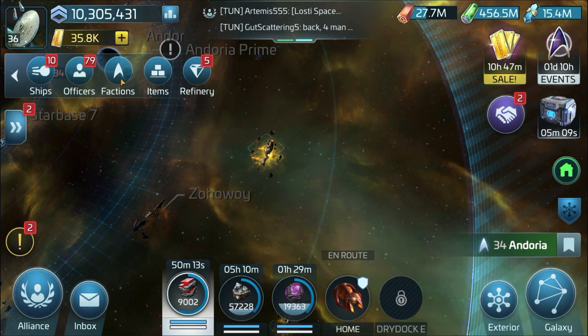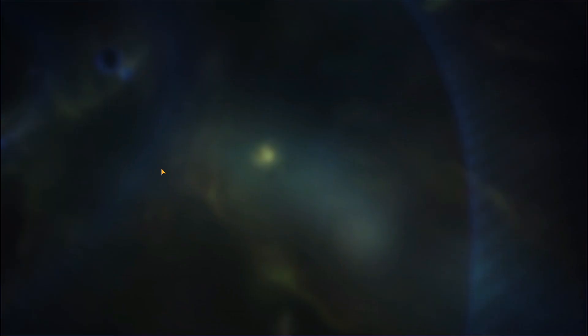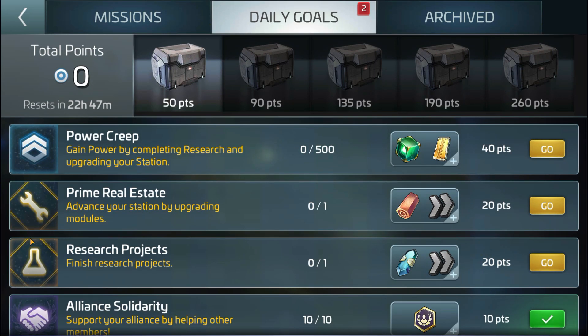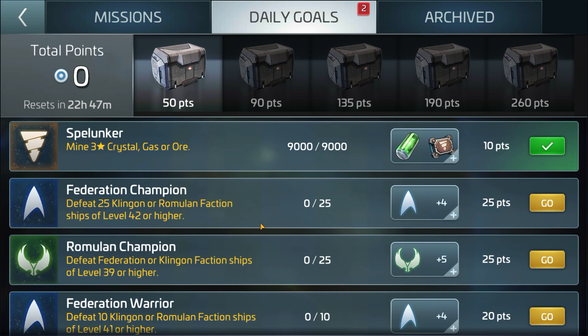If you are able to balance all three factions — positive on Federation, positive on Klingon, positive on Romulan — you get a whole list of things to do, and they will actually help with the maintenance part of the game. With the things you are doing here, you'll be able to complete certain milestones on a daily basis. For example, if you're out hunting and your ship gets hit and you need repairs, this is a great source for repair speed-ups and extra stuff to help you achieve those particular goals.